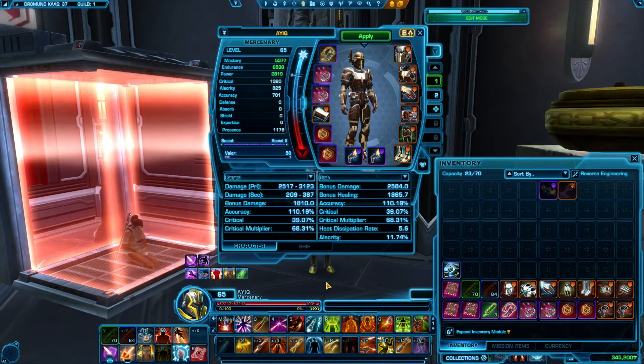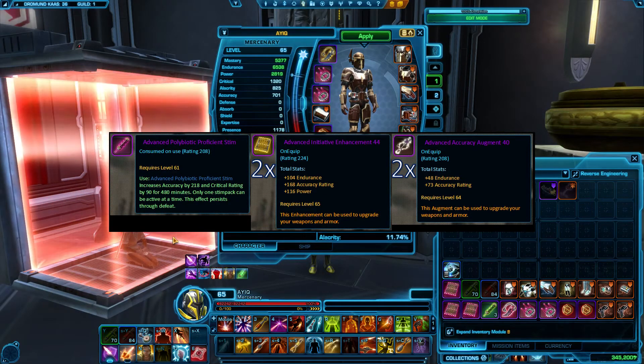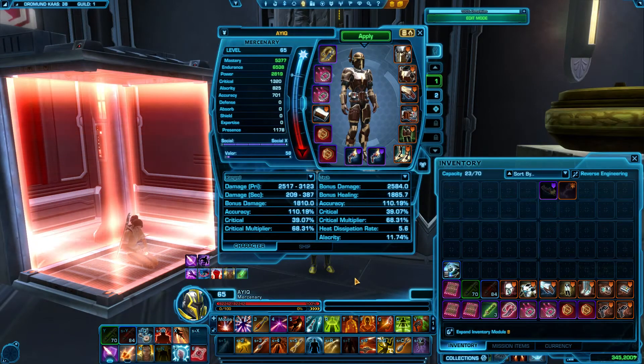Now, the way we get 684 Accuracy rating is two-fold. The first method uses a Versatile stem, which grants mastery and power. To get our accuracy, we use two Initiative enhancements, which are the best-in-slot accuracy enhancements available, and five accuracy augments. Alternatively, you can use a Polybiotic Proficient stem, which instead of mastery and power grants accuracy and crit rating. You will still use two Initiative enhancements, but now instead of five, you'll only use two accuracy augments.